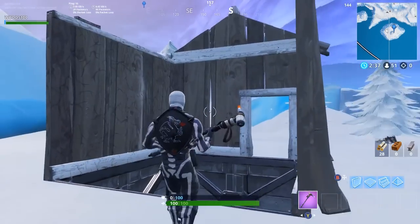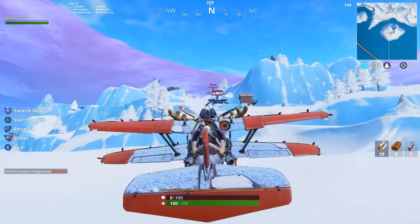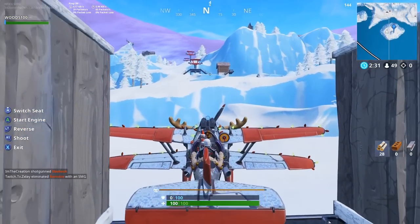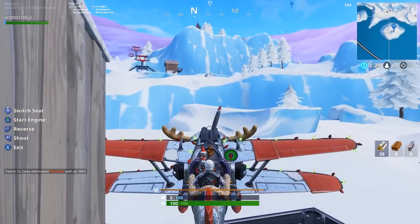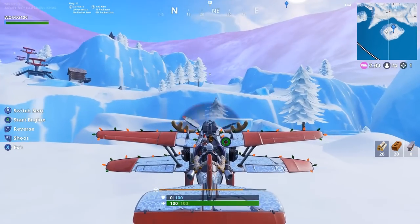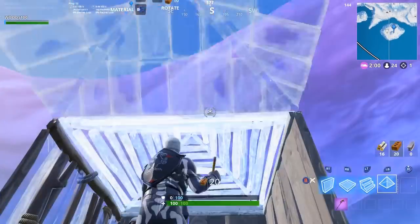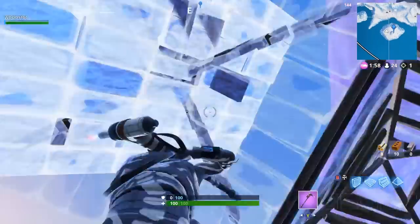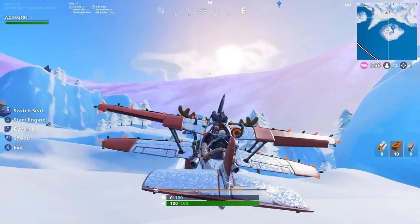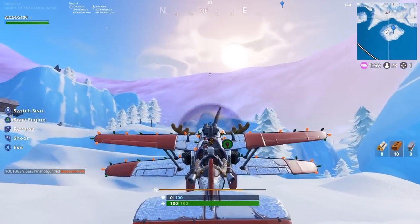Now that you are out, go ahead and mine this object and then mine the floor too. Once you do this it should open up the area where the rift is. Now that you have the rift, get back in the plane and reverse it up slowly. You want to get the plane to fall into it — tip it backwards so you actually fall into the rift.